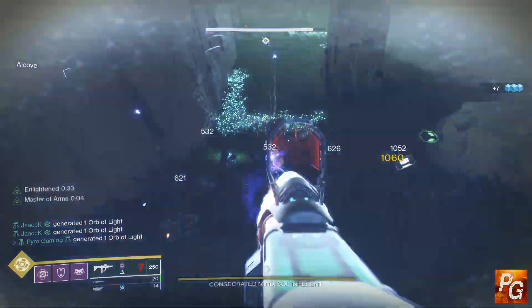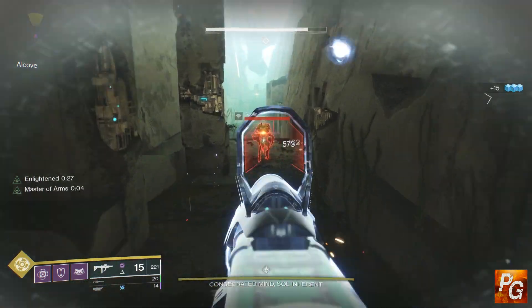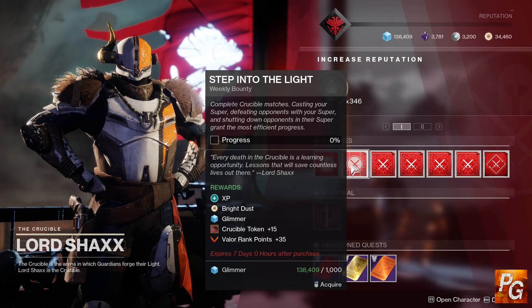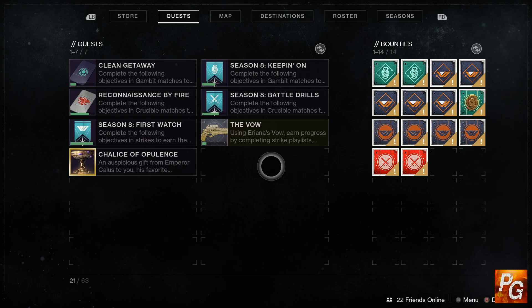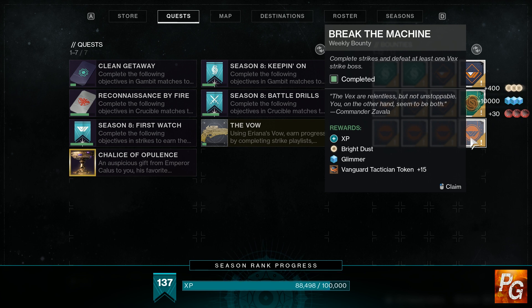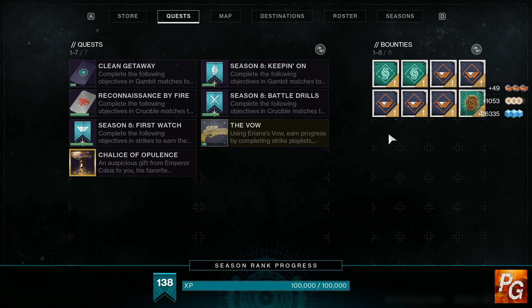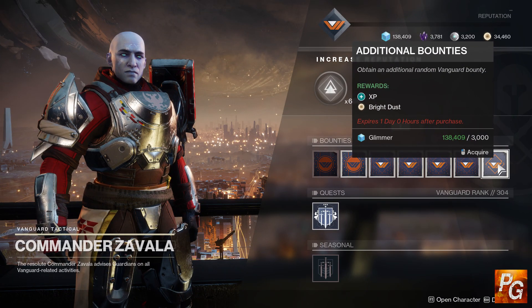Outside of Eververse, you have actual activities and bounties that give you a set amount of bright dust each week. Each week, Commander Zavala, Lord Shaxx, and the Drifter will offer two weekly bounties each. Each of those bounties gives you a guaranteed 200 bright dust — so that's 400 from Vanguard, 400 from Crucible, and 400 from Gambit per character. That's 1,200 bright dust per character. If you have three characters and do all six bounties on all three, that's a guaranteed 3,600 bright dust each week. These weekly bounties are without a doubt your best source for bright dust.